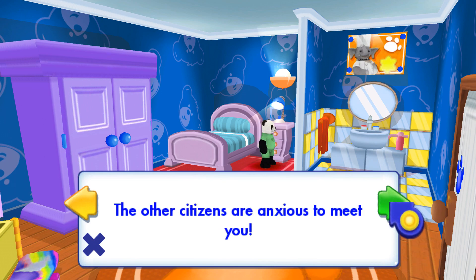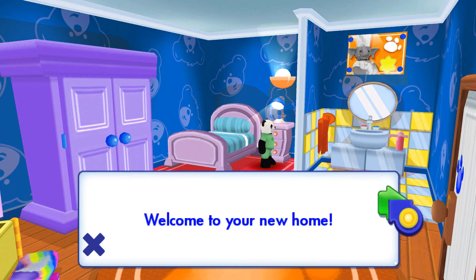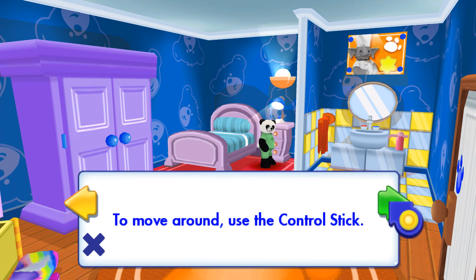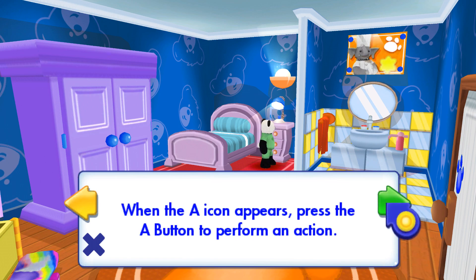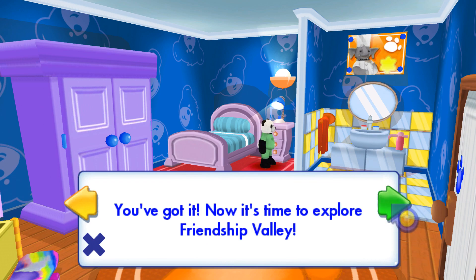The other citizens are anxious to meet you. Before meeting them and starting your adventures, you must get ready. Welcome to your new home! Watch the movements of the furry friend on the screen. To move around, use the control stick. When the A icon appears, press the A button to perform an action. You can also use the A button to talk to a furry friend nearby. You've got it! Now it's time to explore Friendship Valley!